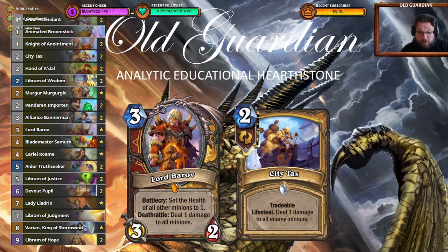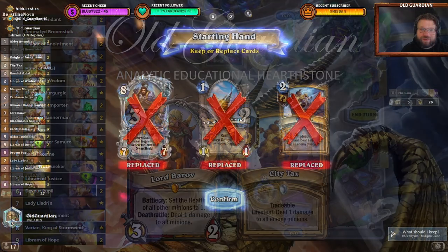And against Druid, keeping Lord Barrow and City Tags can be useful, because Druid can get the board and buff it up — then you just remove it with Barrow and City Tags and you're in the game. But now let's go take a look at Libram Paladin in action. If you enjoy this content, please like this video and subscribe to my channel.